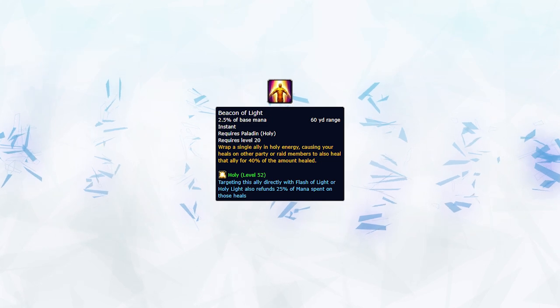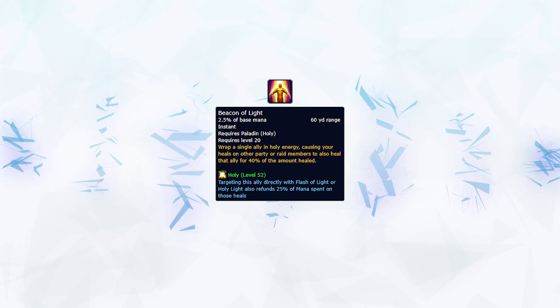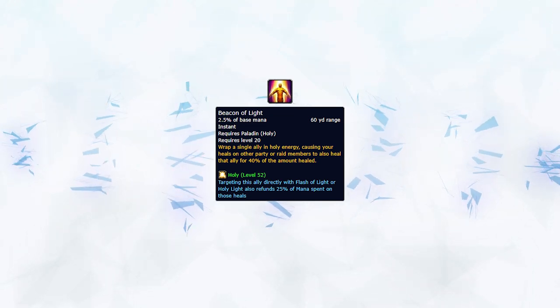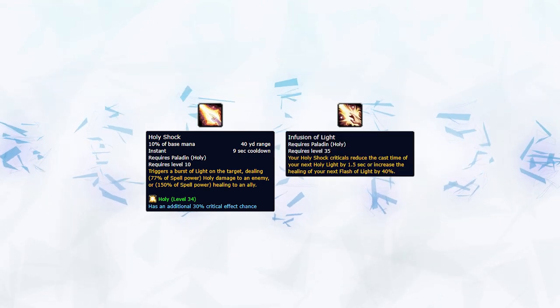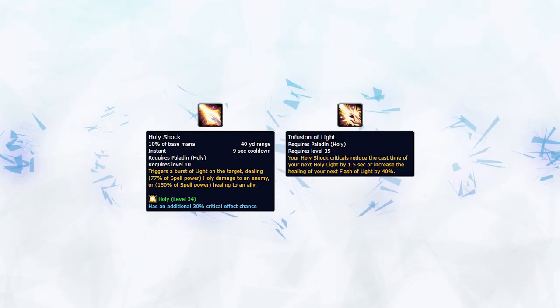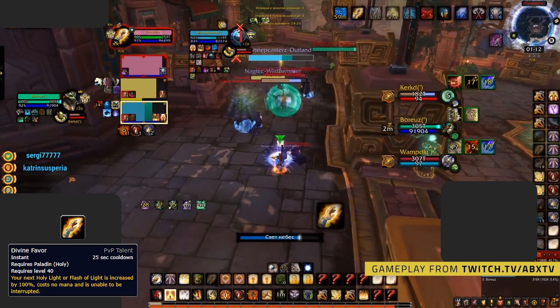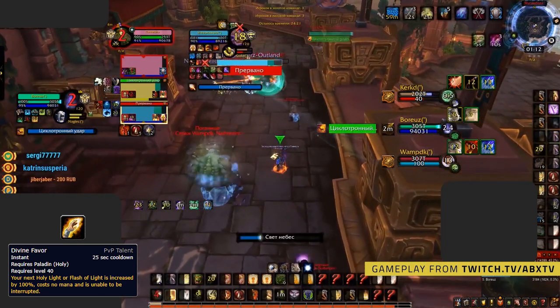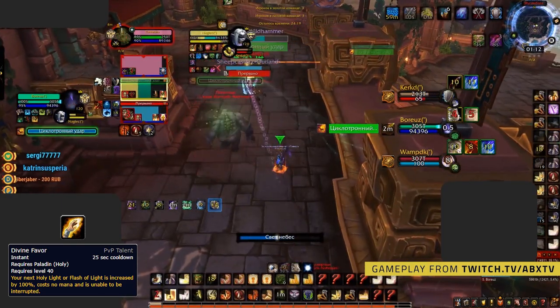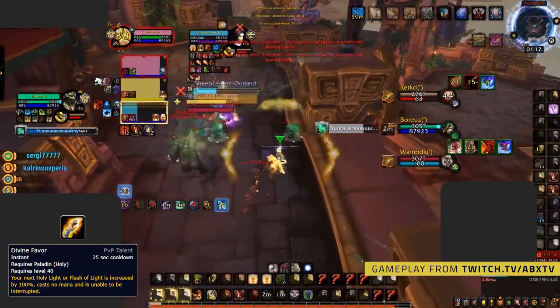You will have to swap your Beacon around accordingly throughout the game to top your team back up. Try to avoid spamming heals into a target that does not have Beacon of Light active. Holy Shock should be used off cooldown to generate Infusion of Light procs, which will then be used for fast Holy Light casts on your Beacon of Light target. Divine Favor should be used off cooldown whenever your team is under pressure. Avoid using it if your target is above 80% health, but don't hold onto it for too long — as soon as the target drops some health, Divine Favor should be used. Using Divine Favor off cooldown throughout the match will help you save a ton of mana for late dampening.